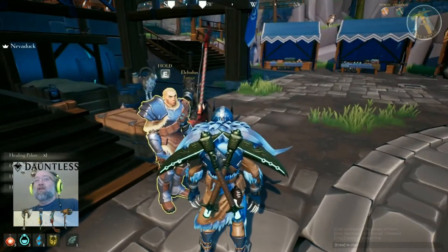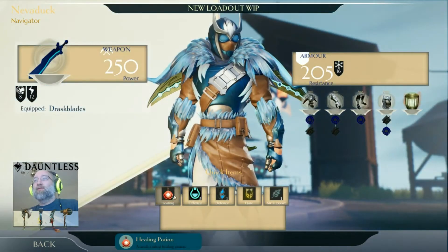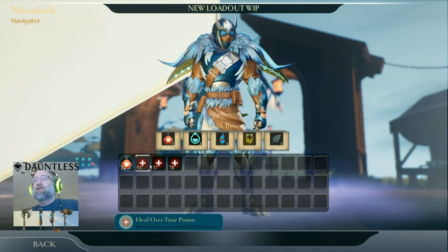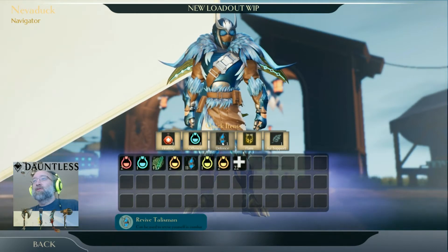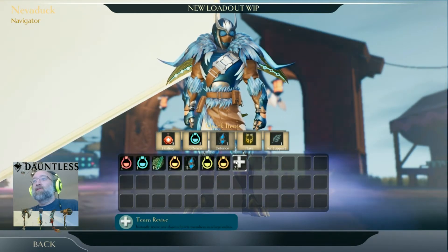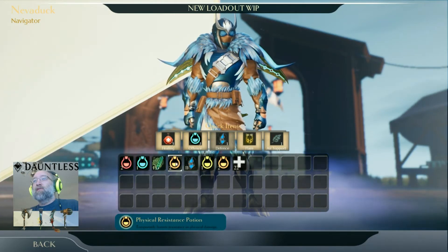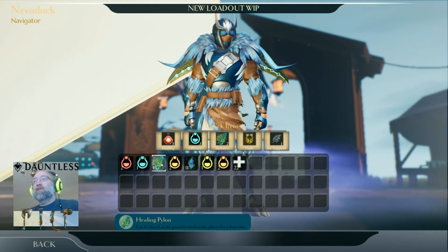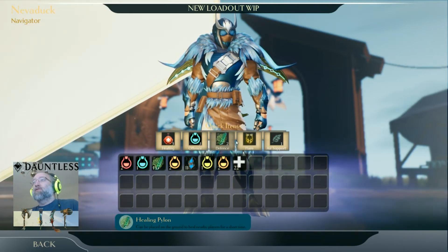I'm going to switch my healing potion out. Let's see — there's team resistance, shock, revive, and a physical healing pylon. Wow, that's a defensive potion. I can bring two of those into a fight and plop them down on the ground.